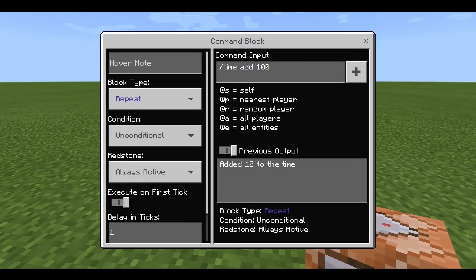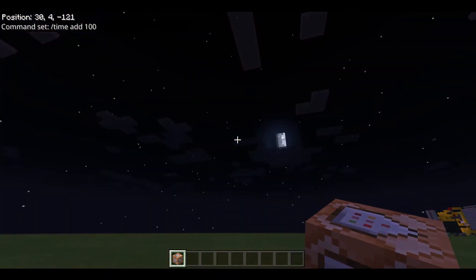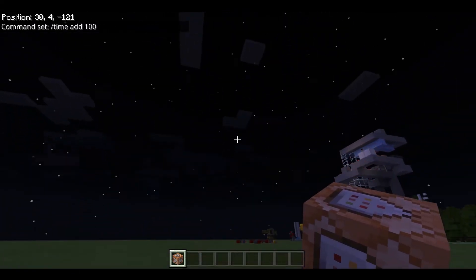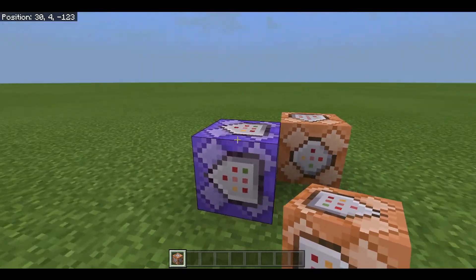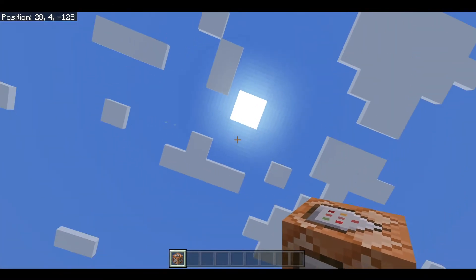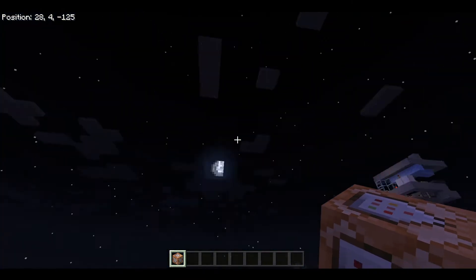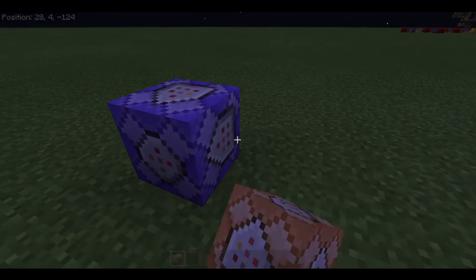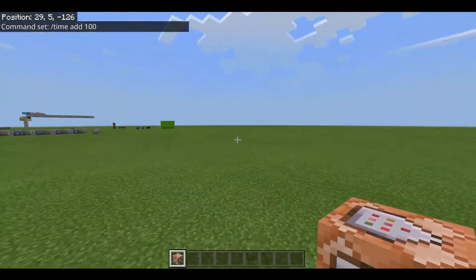But this isn't as far as we can go. We could go up to 100 every one tick and it's just much much faster. It honestly looks pretty cool, and generally it doesn't look too jumpy because it's so fast. Either way, there it is — speeding up time with a simple command and a command block.